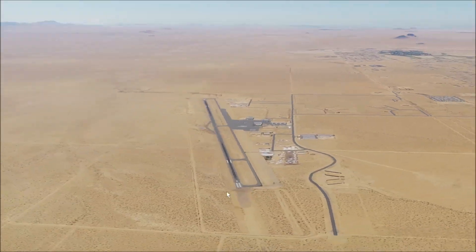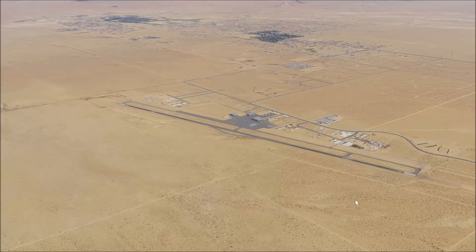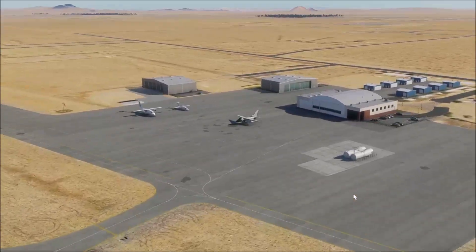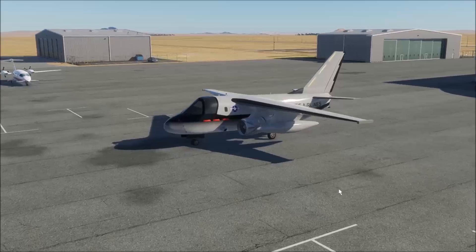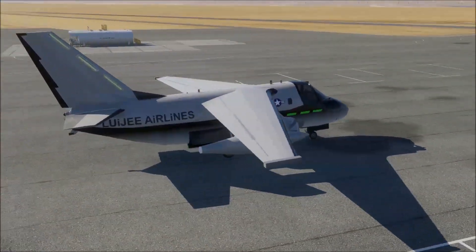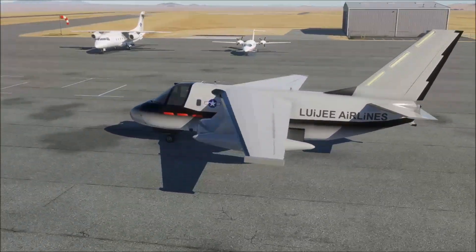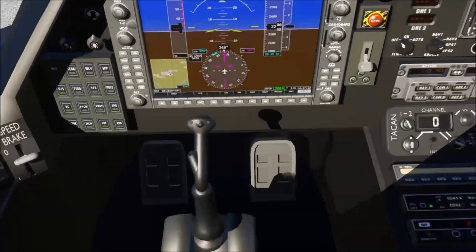Welcome to another one where I thought we might try a random airport in America episode again. This is L-71, California City Muni. We're going for my first ever flight in this thing, the Lockheed S-3 Viking, which I believe was primarily designed as a Navy submarine hunting aircraft. So that makes perfect sense to fly it in the middle of a desert.